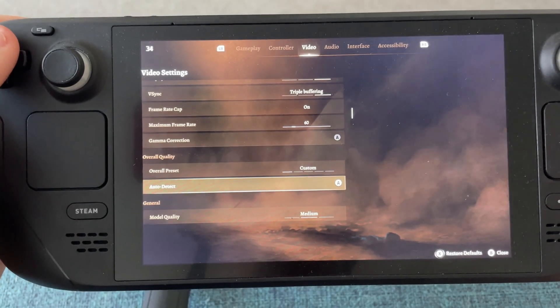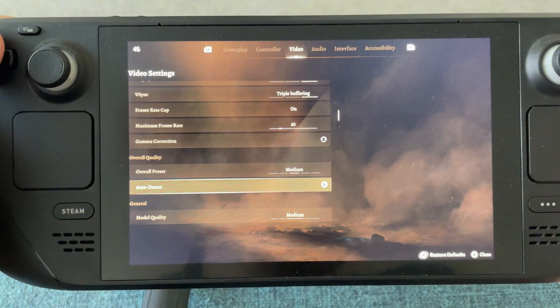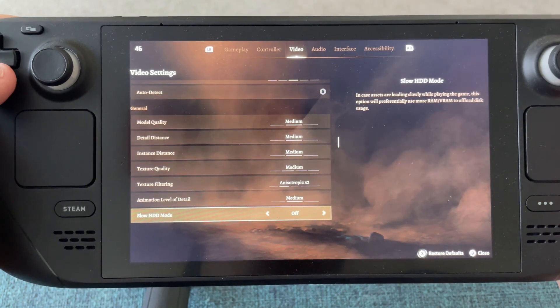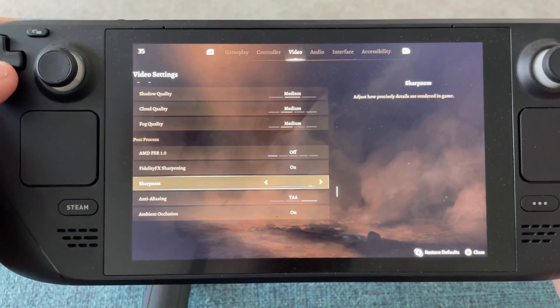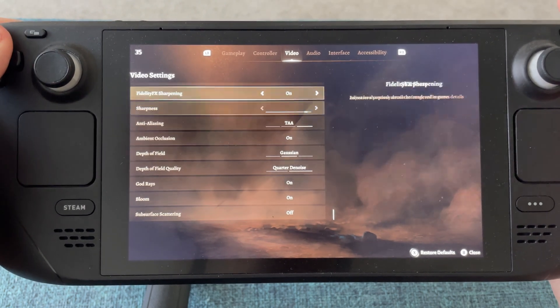First of all, I changed my graphics settings in-game to the default for the Steam Deck, so I clicked 'detect settings' just in case I'd done something weird with the graphics settings. I did turn FSR off again because that just made things look so muddy to me. So apart from FSR, I'm on the default graphics settings, and I've removed all the framerate caps from both the game settings and also from the Steam Deck itself.